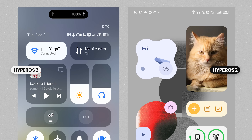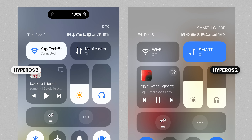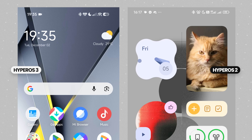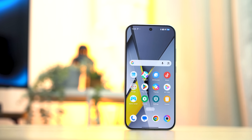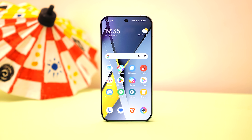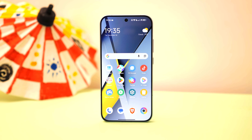Booting up into HyperOS 3, the very first thing I noticed are the new notification icons. Aside from looking a lot more iOS now, they're a bit bigger, bolder, and more refined. Going into the home screen, however, the app icons are supposed to be updated as well — apparently, they're not. At least in this Poco F8 Pro, or for any other HyperOS 3-compatible Poco phones. It's a Poco launcher thing, and we could only wonder why Poco stuck with the old icons.